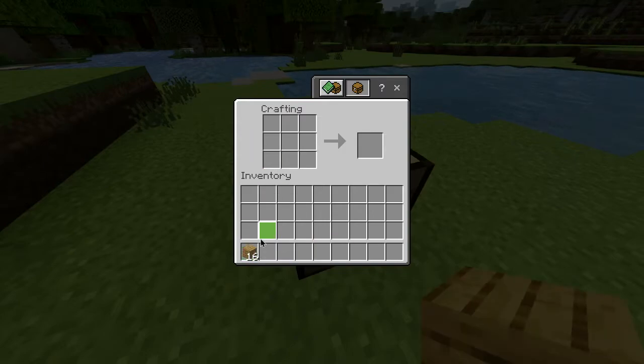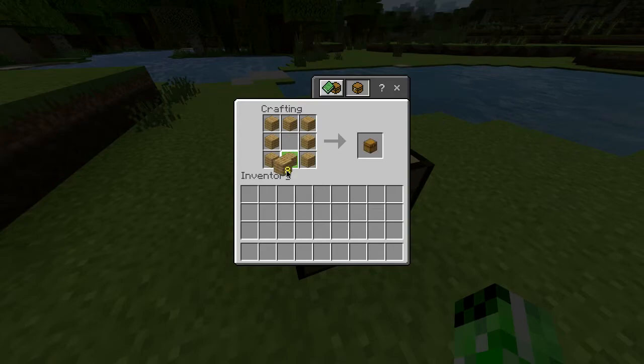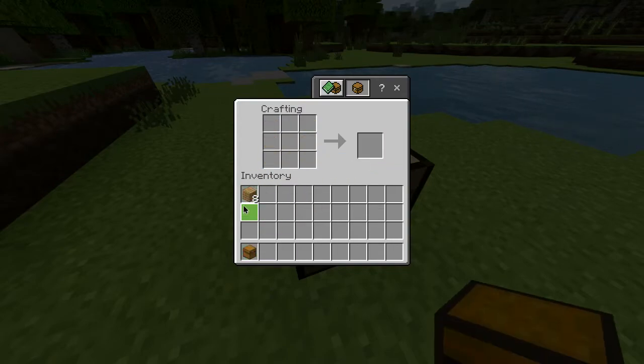This will help you with the next bit because you're then going to take the planks and put them all the way around the outside just like that — and you've got a chest. If you want a second chest or a double chest, you can do the exact same thing and you have a second chest here.